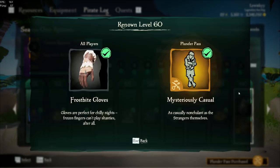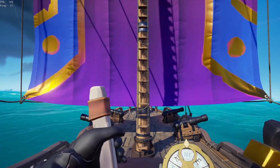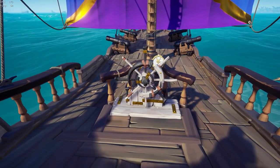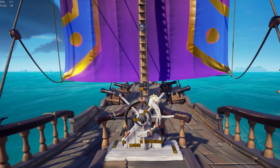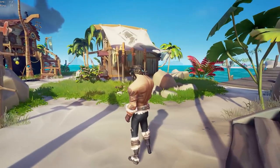Next up for Section 6 — Marauder of the Shroud — you will receive the Seasoned Bone Crusher Wheel, the Frostbite Gloves, and the Mysteriously Casual Emote. Coming on over to the ship, this is what the Seasoned Bone Crusher Wheel looks like. Personally I think this looks really really good — the black, white, and gold color scheme is really complimenting. For a free cosmetic you get just from completing the Plunder Pass a little bit, it's actually a really nice skin.